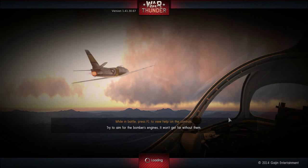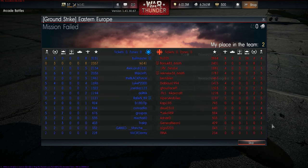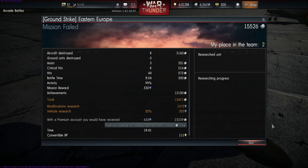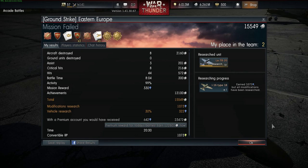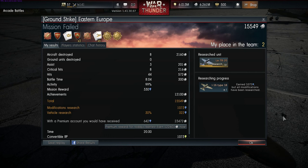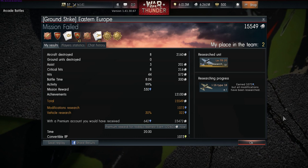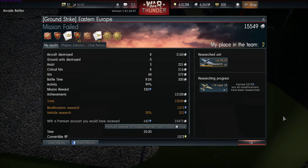With that being said, let's take a look at some post-game stats. Our 8 kills and 3 assists netted us 15,549 silver lions. On top of this we earned 1,073 research points, with 322 of those going towards our research on the La-7B-20.